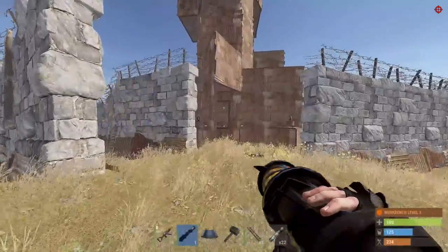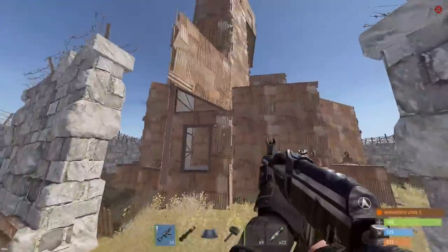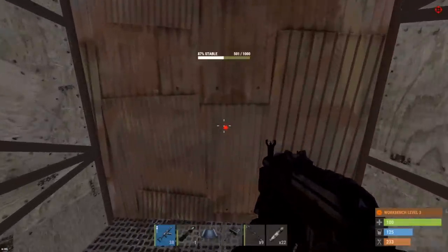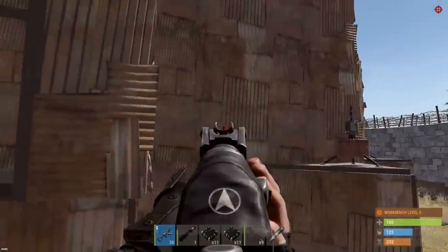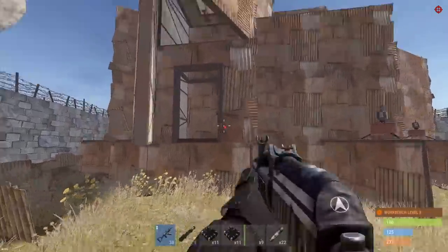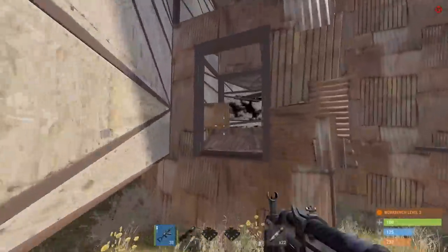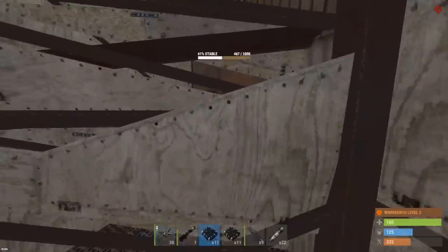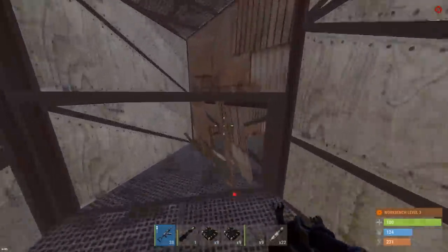Yeah, turrets are shut down, so much for that plan. Let's see what the HP is on this wall. Hatching went up and we should probably go straight in here - yeah, two C4. It's looking like blasting straight in here would have been much better, could have killed the turret and got in, but hey let's see where this leads us. Looks like we're drilling straight through sheet metal, former C4 - probably gonna become armored, still sheet though.